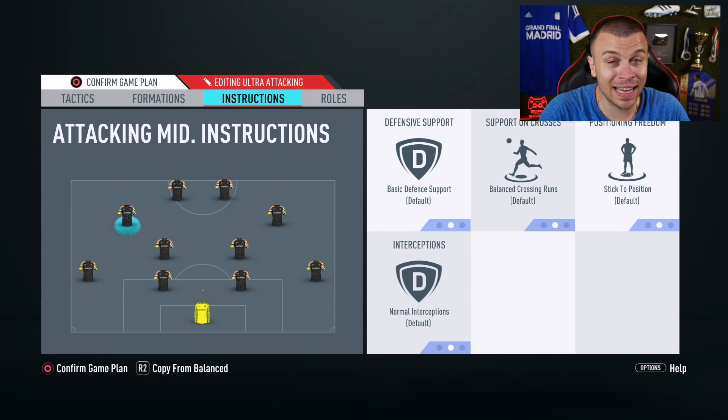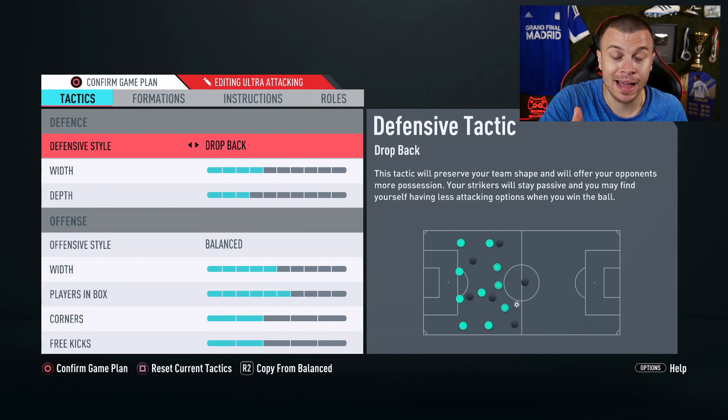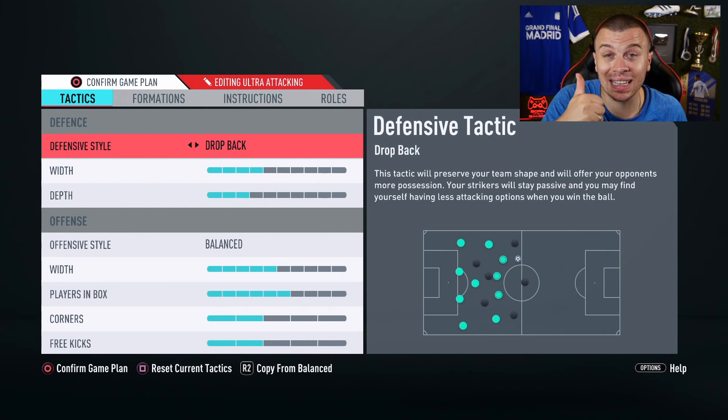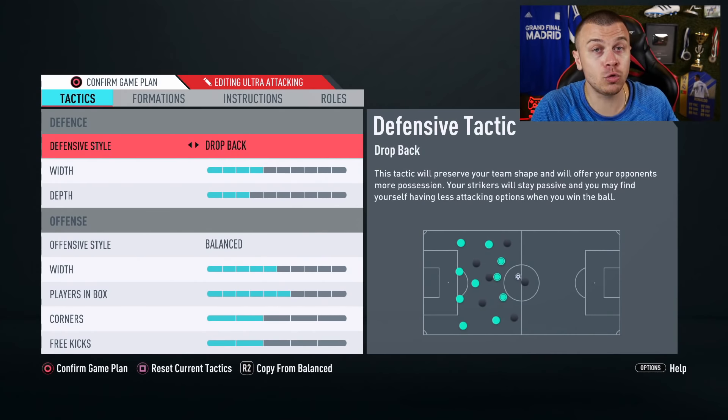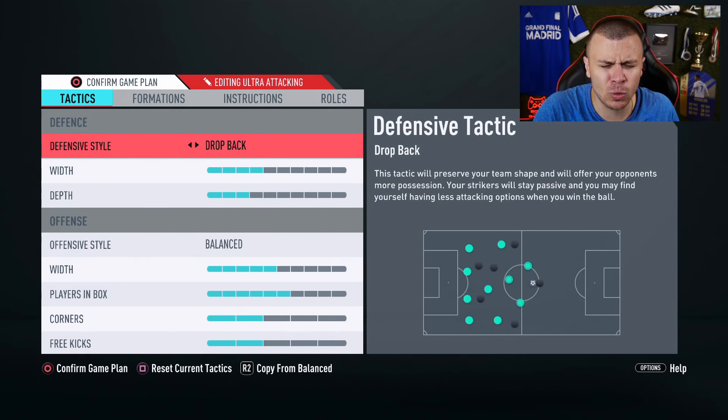As you can see, this game plan is a bit more defensive than the other one. But trust me, you are going to find it extremely difficult to defend in FIFA 20, so I'm pretty sure most of you are gonna take advantage of the dropback to concede fewer goals — at least in the first 2 to 3 weeks of FIFA 20 — until you master defending, because as I told you, defending in FIFA 20 is extremely difficult.